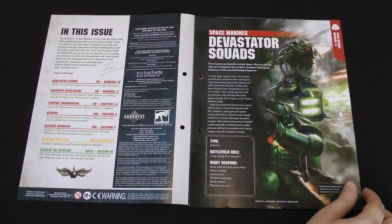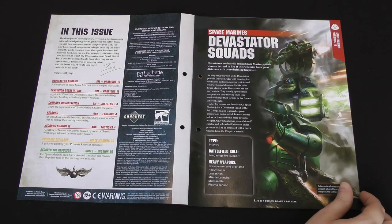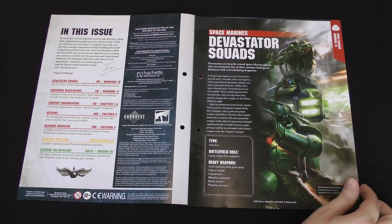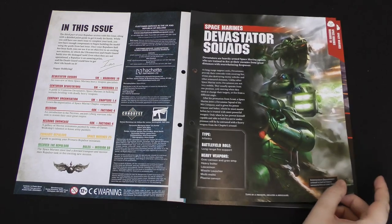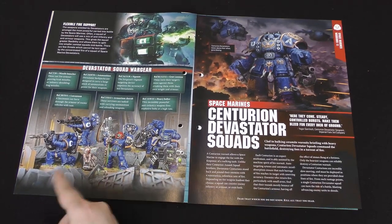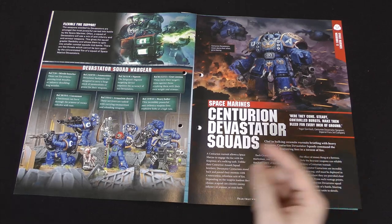First up we have some background info on Space Marine Devastator squads. These are the main heavy support infantry in the Space Marine Army, still made up of regular Space Marines not Primaris ones. It covers some of the weapons they use like lascannons, missile launchers, heavy bolters, and the grav gun.